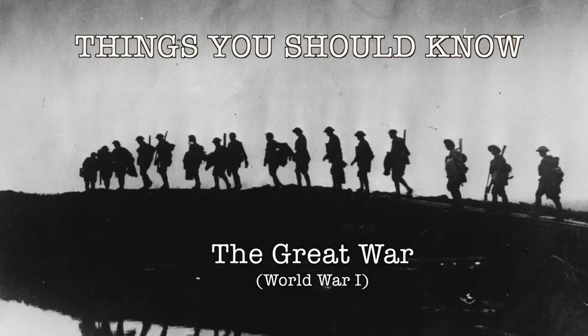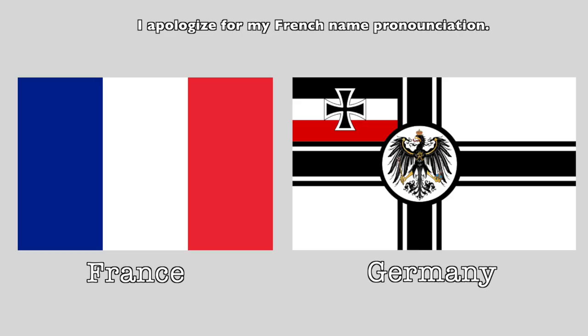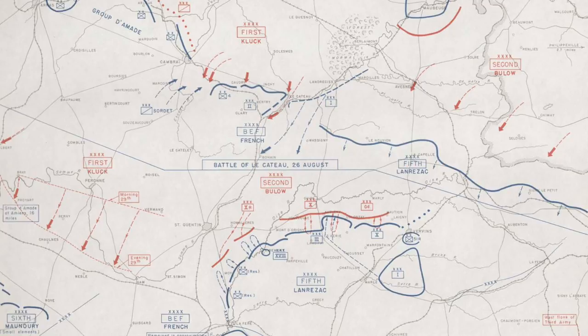Welcome to Things You Should Know: The Great War. Today we're going to talk about the Battle of Le Cateau, which was fought between the German Empire and the United Kingdom, located in the Le Cateau-Cambrésis region of France on August 26, 1914.